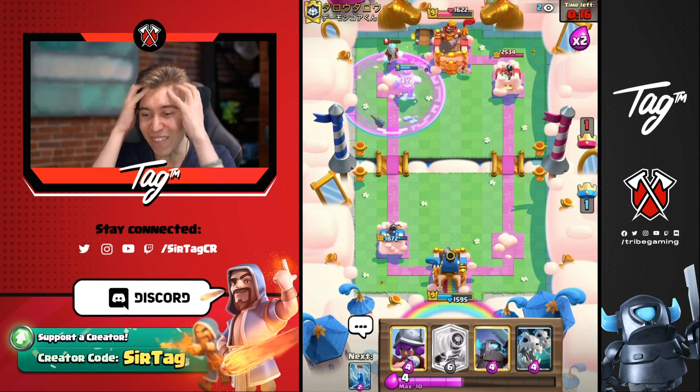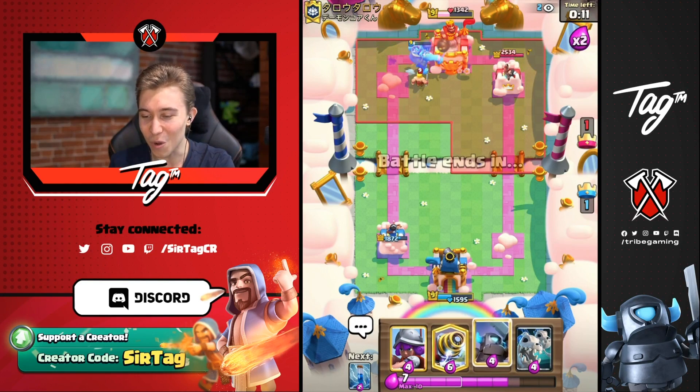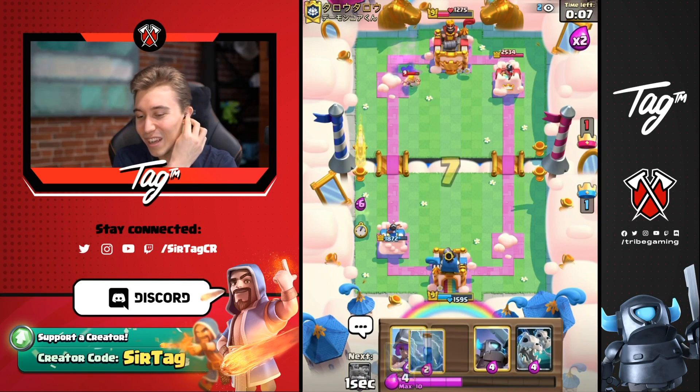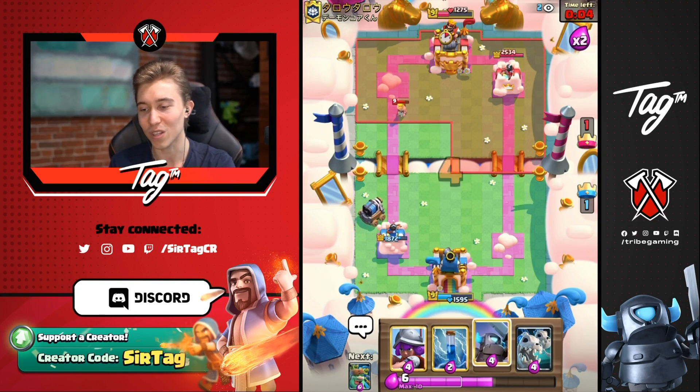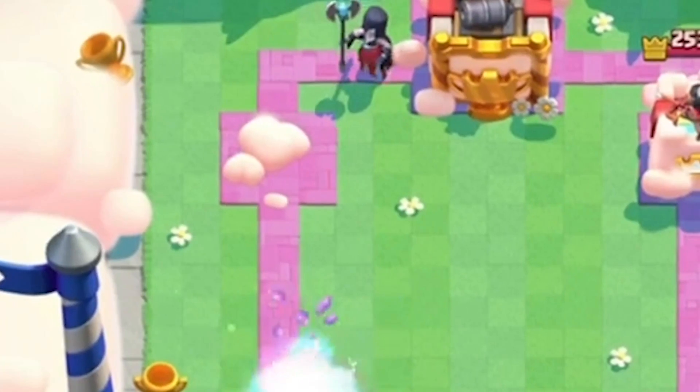Let's go, Goblin Giant — get onto that tower! I'm going to go for Sparky here. I can go Goblin Giant and Mini Pekka on the right. If he goes for a Golem, I think he's going to fall for our trap card.